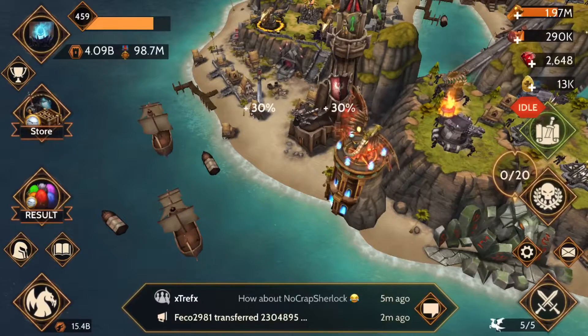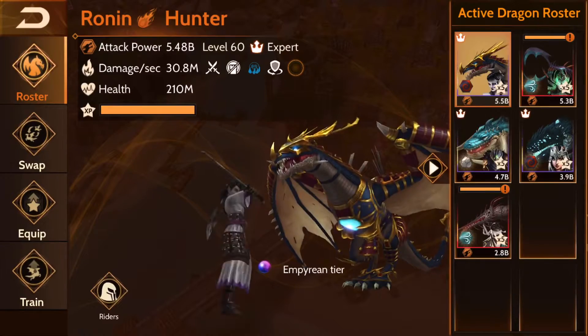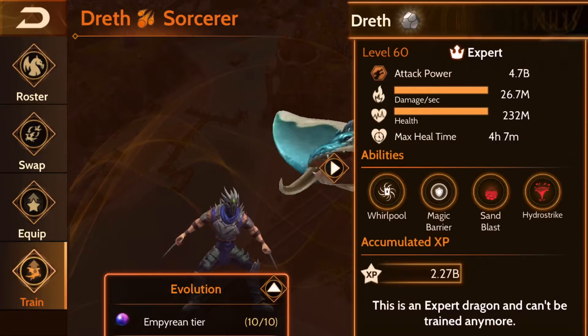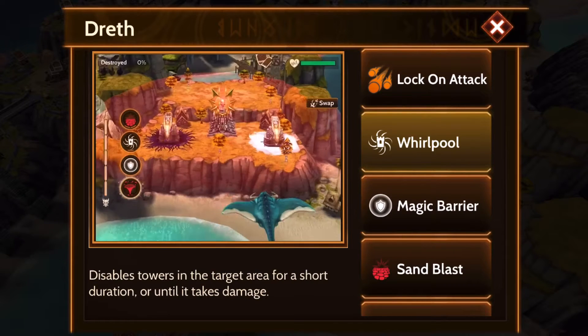Alright folks, I'm here on my main account, and we're going to attempt to use Dreth here. As you can see, part of his training video, he has Whirlpool, which disables towers and a strike in the area for a short duration until the damage is done.